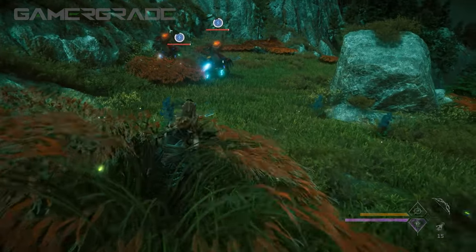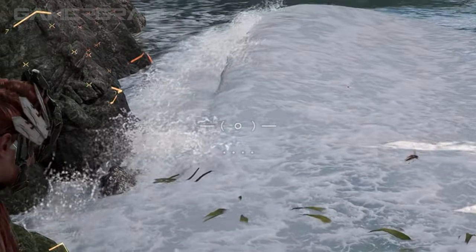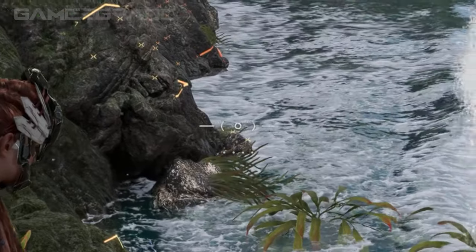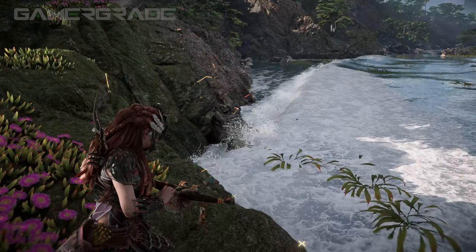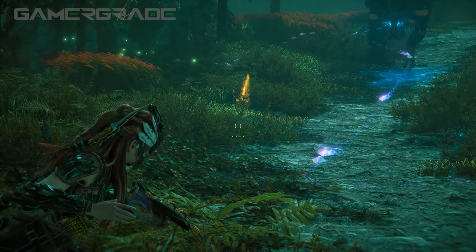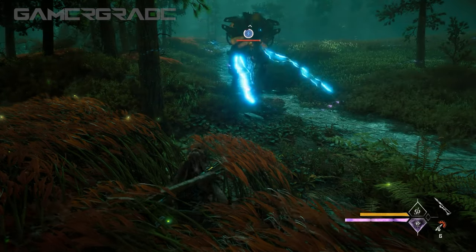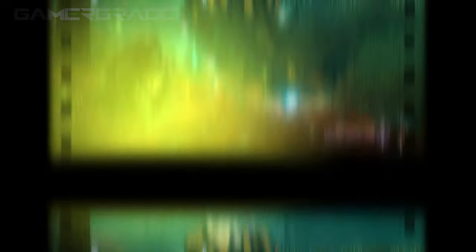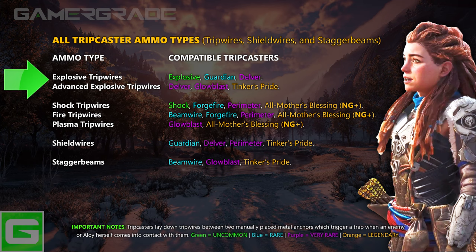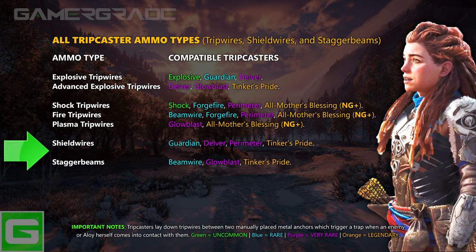You can increase the recovered resources via the Skilled Salvager skill on the Trapper skill tree. There are certain areas where tripwires cannot be placed, indicated by a wider reticle with a circle instead of a dot. There's no ammo cost if you accidentally misplace the first metal spike; however, ammo will be lost if the second spike doesn't anchor. It's also worth noting that enemies will remain completely unaware of traps and won't reveal your location when detonated, making tripwires the perfect tool for stealth-focused playstyles. There are a total of seven different types of tripwire available for Tripcasters: Explosive, Advanced Explosive, Shock, Fire, Plasma, Shield Wires and Stagger Beams.